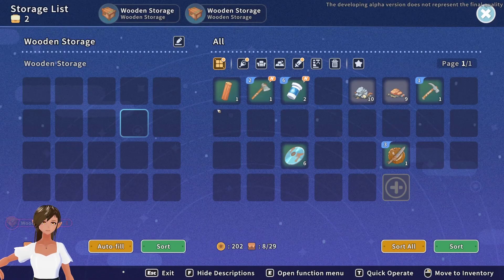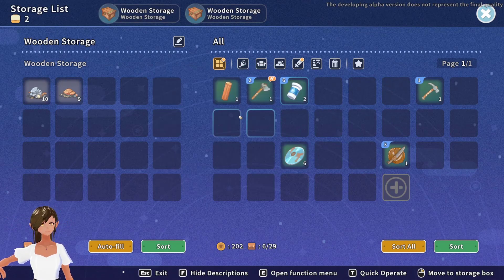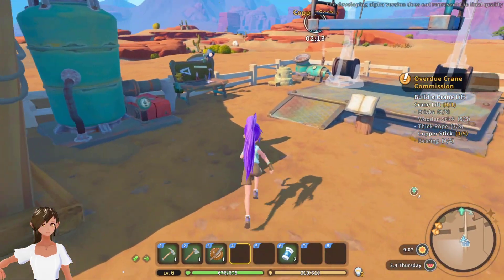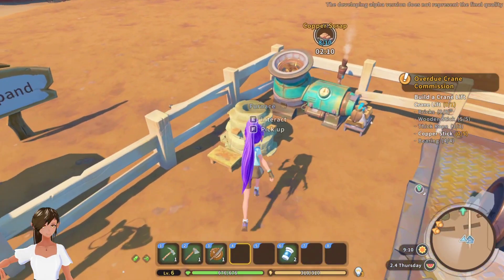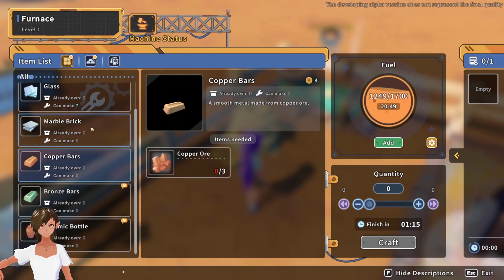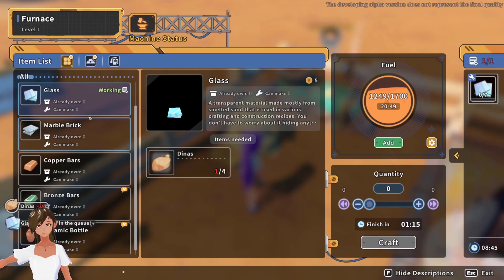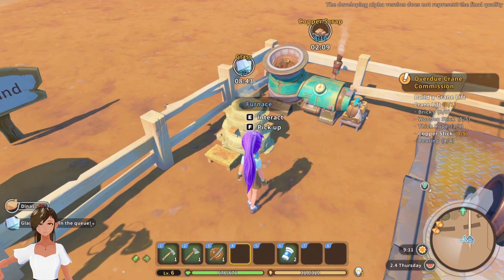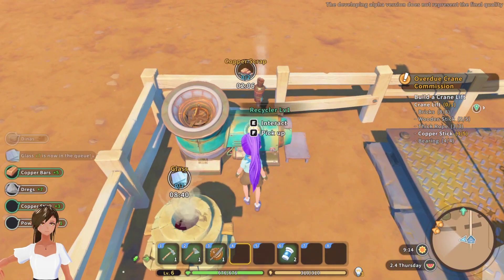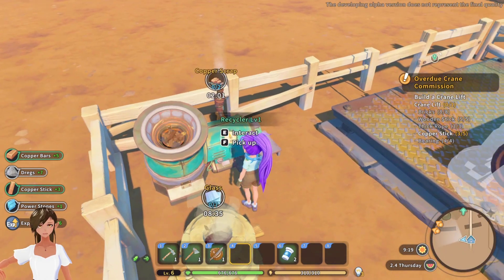Why is this storage purple? Whatever. All right, now I have lots more space. Maybe it's something I'm making — a furnace. Copper bars, I can make zero copper bars. Am I doing glass? Probably check that first. Okay, so there's three copper sticks.